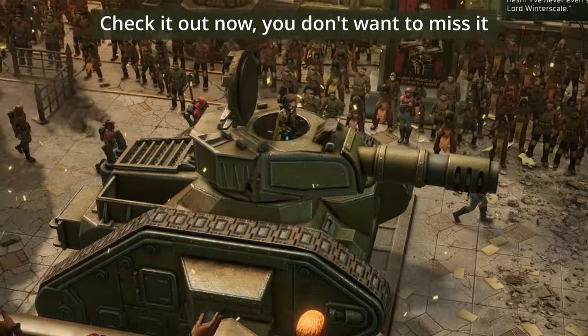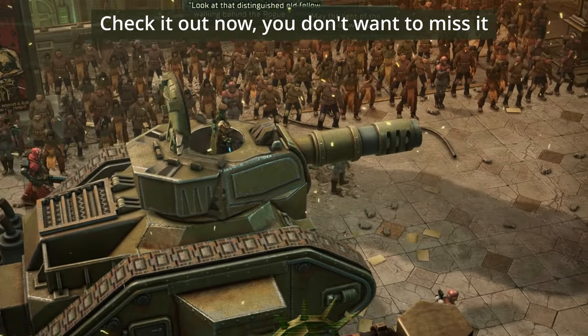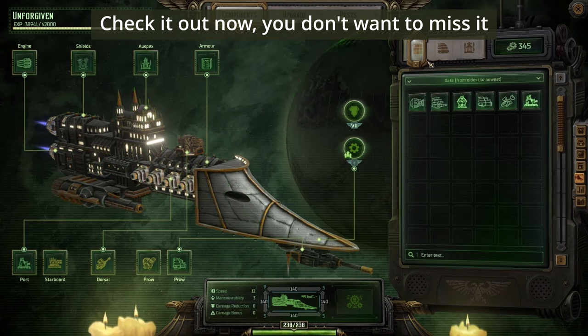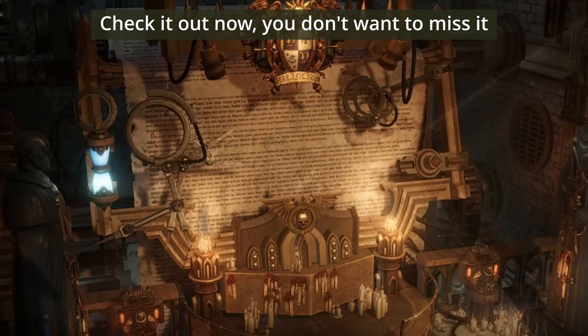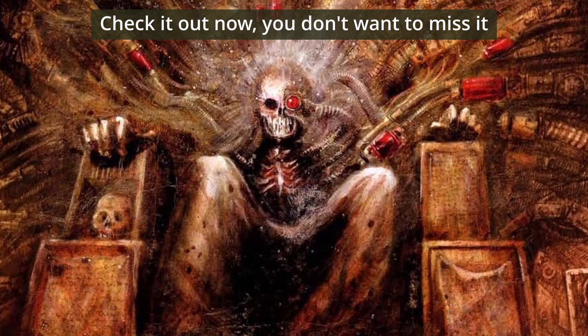If you are a Rogue Trader, the Emperor of Mankind officially gives you a license to do whatever the fuck you want. You get a sweet-ass ship that carries a giant letter signed from the Emperor that basically says: "He is my bitch. Don't mess with my bitch."